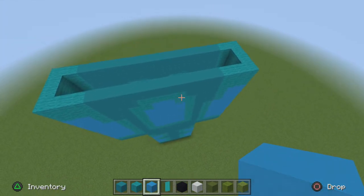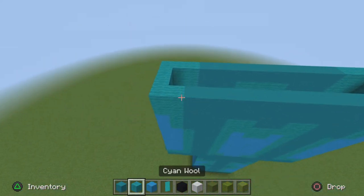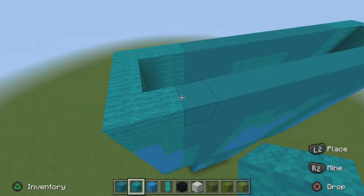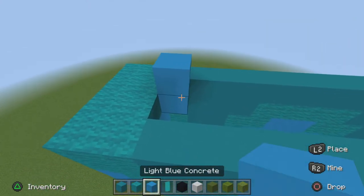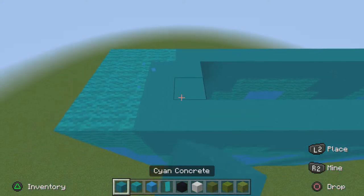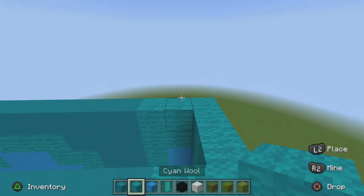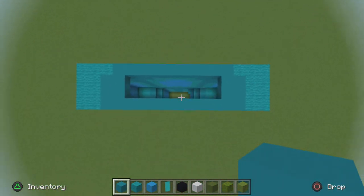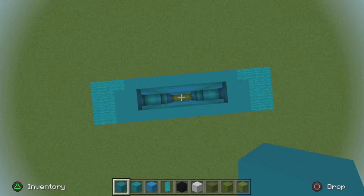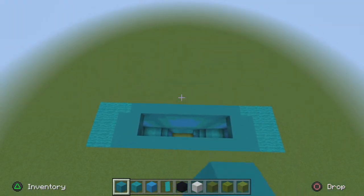Now move on to his shoulder blades. Place your Sign Wools on the first row on his right shoulder blade, go down one, and then two rows of Sign Concrete. Do the exact opposite on the other side — go down one row of Sign Wools, then two rows of Sign Concrete. From the top view, the front is this end at the bottom and the back is right there.